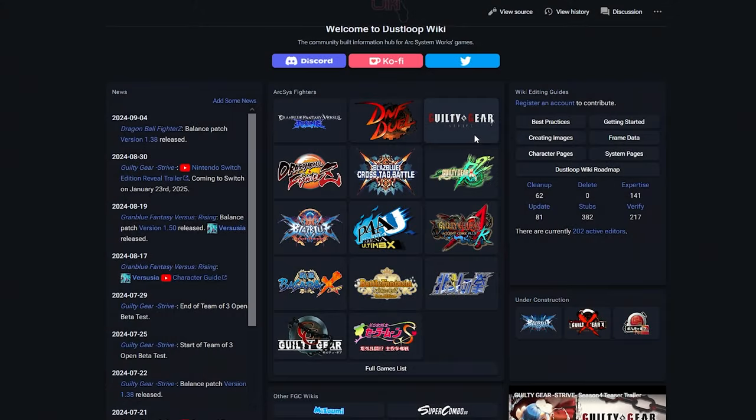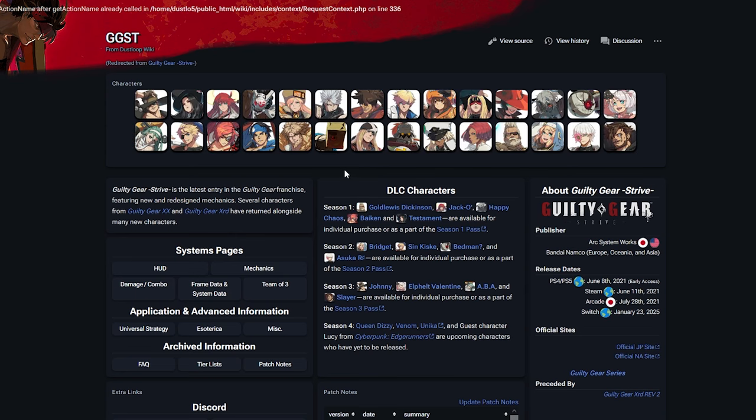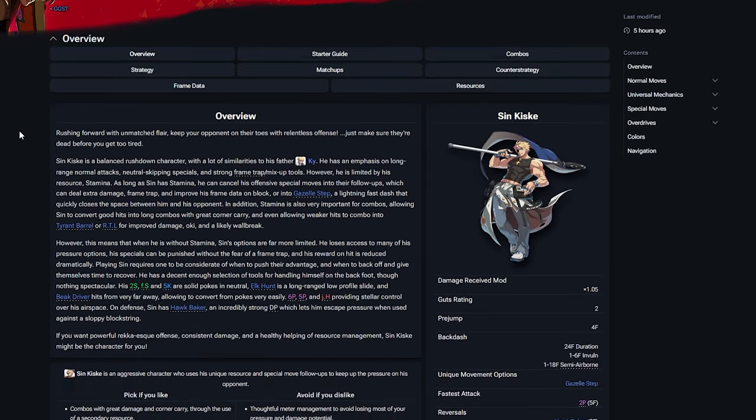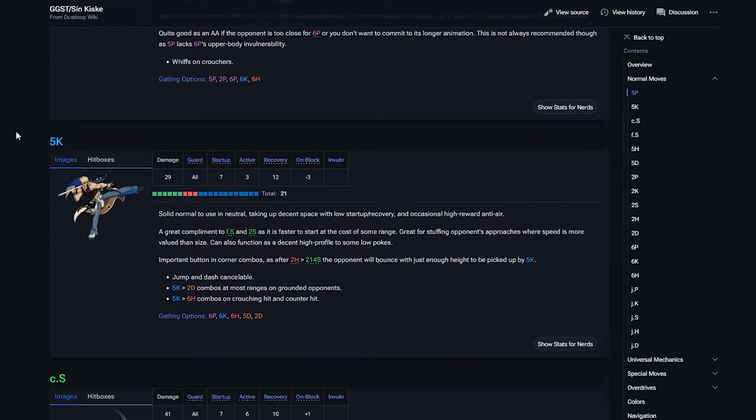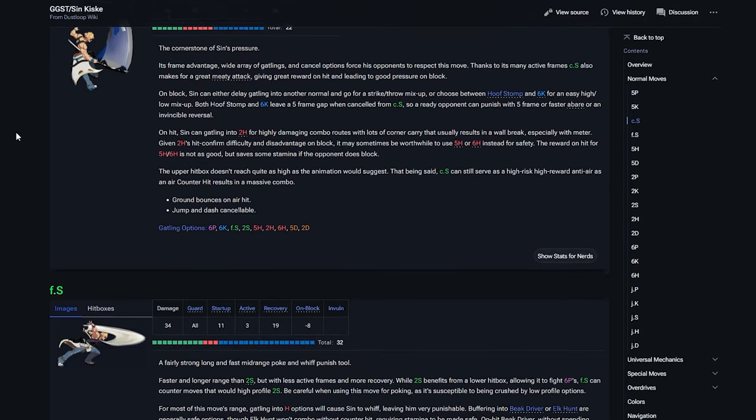The primary part of this is just learning the character inputs so you know what they do. For some games like Guilty Gear, there's also a website that goes over your character, all their abilities, and their frame data — whether they're invulnerable on startup, et cetera. For Guilty Gear, that website is called Dust Loop, and I'll leave that link down below. I'm a Guilty Gear player, so I don't really know the equivalent resources for other games.